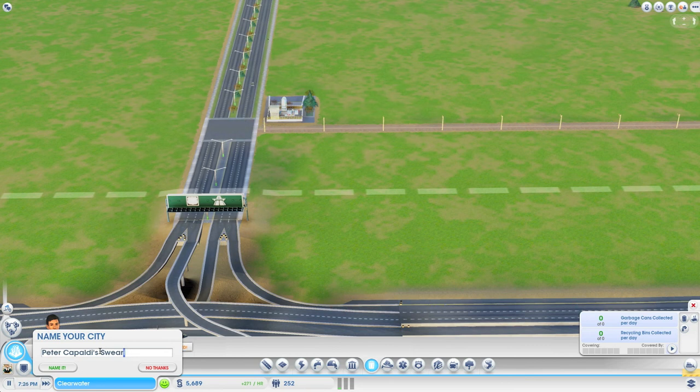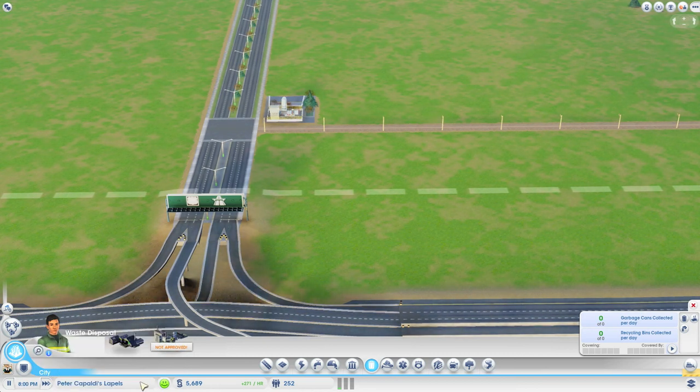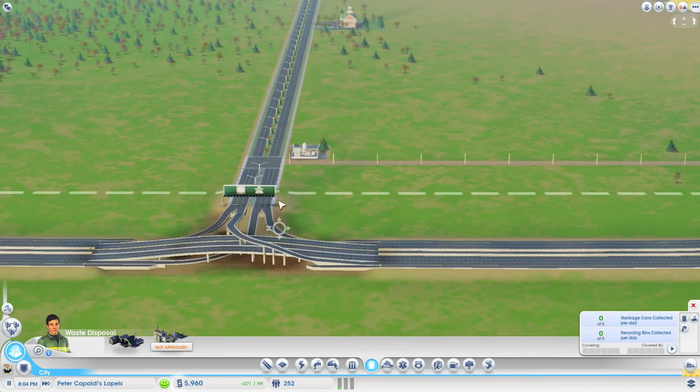So 'Peter Capaldi's Lapels' is the name of this city! Now for those of you that have already been playing SimCity and gave up on it, you haven't seen this symbol. Let's see what this symbol is. Mayor Cleaver slips - 'I'm really enjoying life here in Clearwater.' It's not Clearwater anymore, it's Peter Capaldi's Lapels - deal with it. We have a vibrant diverse city here.